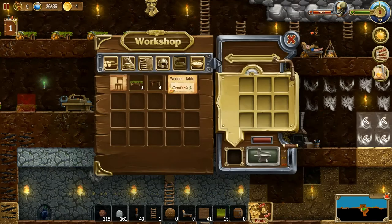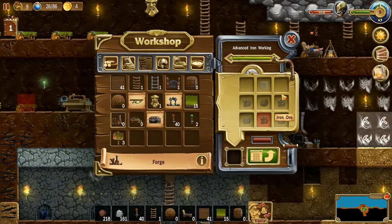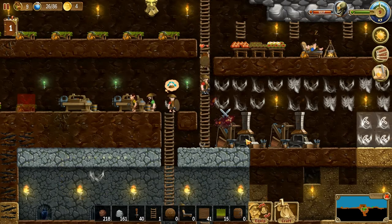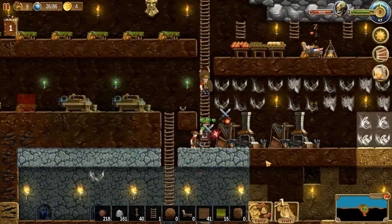Let's quickly craft a forge — can that be done? Forge — nope, we're out of iron. We seem to have gotten a little bit braver.